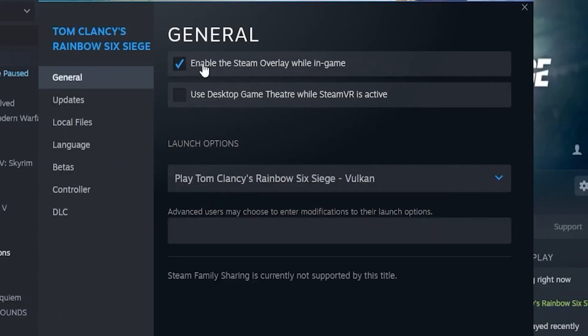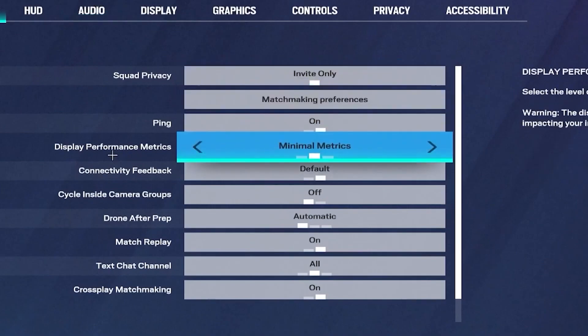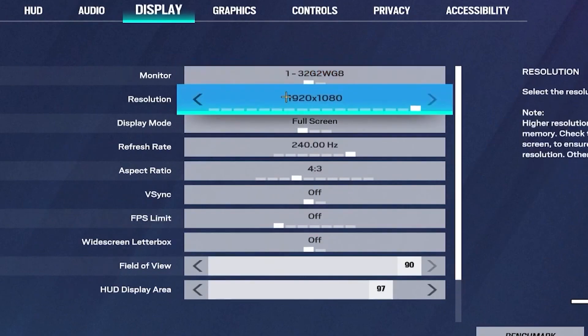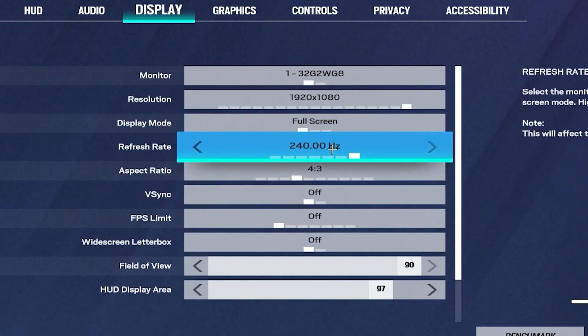For the in-game settings, set Display Performance Metrics to Minimal Metrics — this will give you the option to see your FPS. Then head over to the Display tab and set your resolution to 1080p, or 720p if you have a low-end PC, and set your Refresh Rate to the highest available.